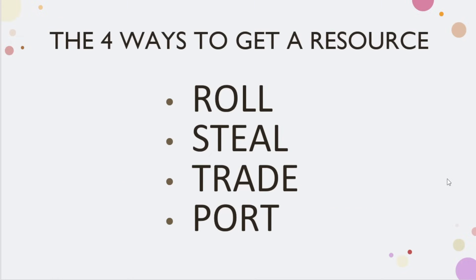Let's quickly go back to some basics and discuss the four ways that you can obtain a resource. The most obvious is that you can place on it and roll it — I'm on the 8 sheep, 8 rolls, sheep enters my hand. You could roll a seven and steal it — this player has a ton of one particular resource, you place the robber on their hex and take it out of their hand. These are probably the two most basic ways newer players deal with getting a resource they need.